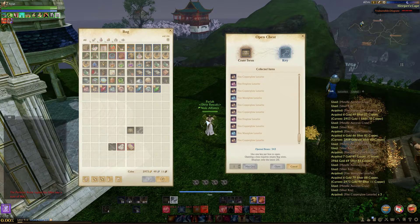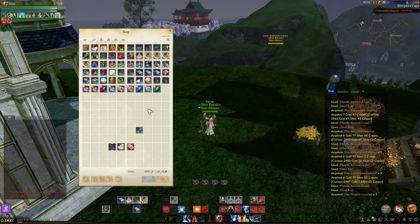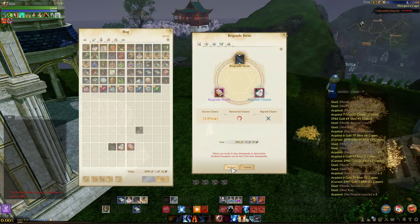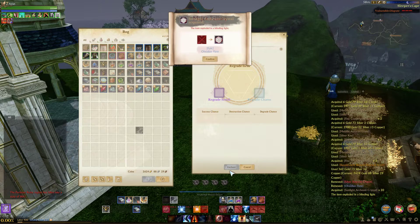Alright, come on — a big one. Last one be big. Okay, so that was it — that was 345 crates. YOLO! Let's go here, let's see what happens. Enchant! Ah!